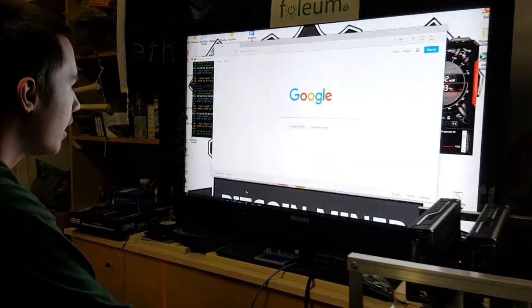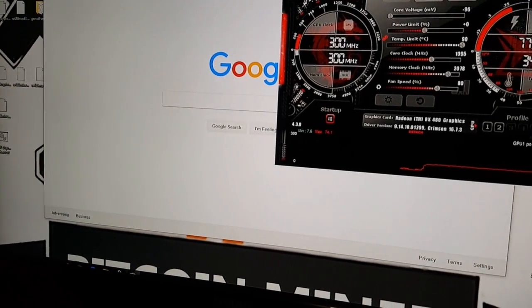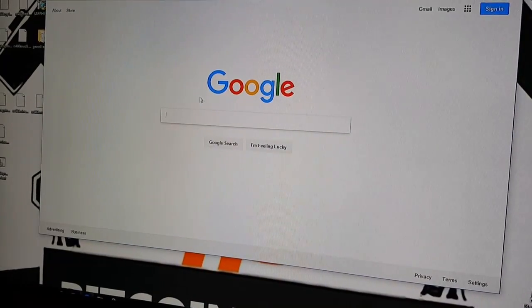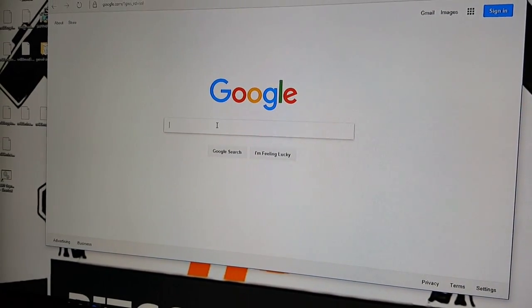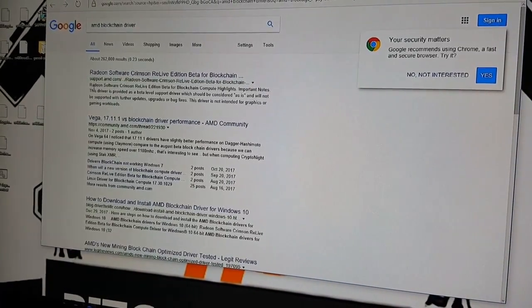What we're going to do is close out of the mining program that we have running, as well as Afterburner, because since we are doing a fresh install with the drivers we want to make sure there are no conflicts. Then we'll pop up our internet browser and use Google to search for the AMD blockchain drivers.